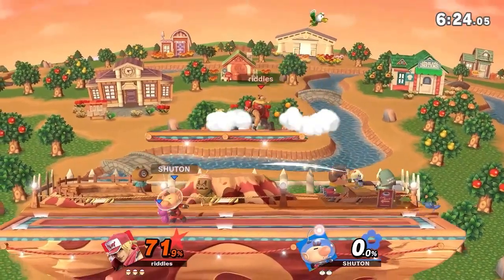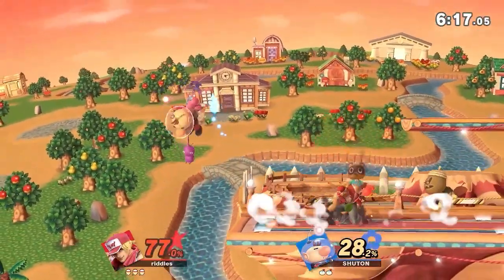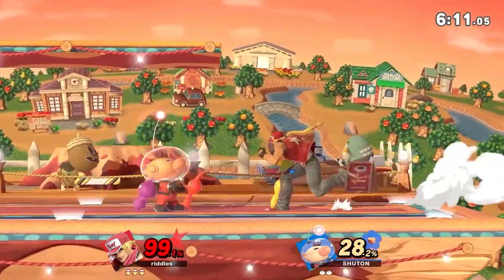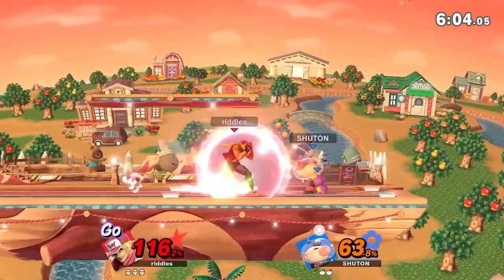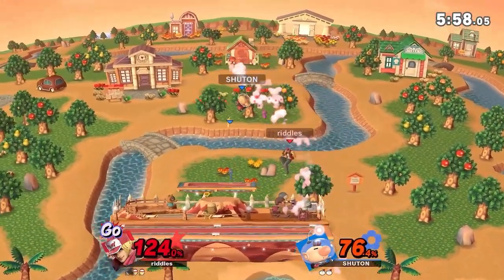Checking out that bottom blast zone, trying to do the up B. Obviously shoots on the way to either fast fall to ledge or just go to the stage — going to miss the ledge. Riddles going to have a slight advantage here but has taken quite a bit of damage from this chip. And that's one of the biggest things I think in this matchup: Chuton's going to be able to really just get a lot of chip damage. Because even though Terry is one of the faster fighting game characters, you still have to kind of weasel your way in.